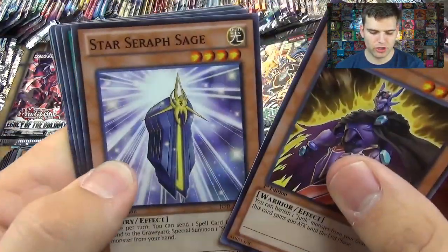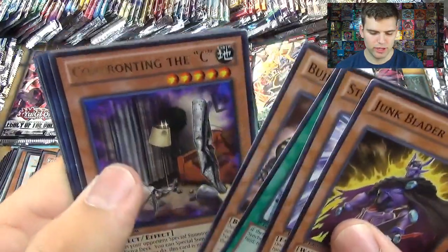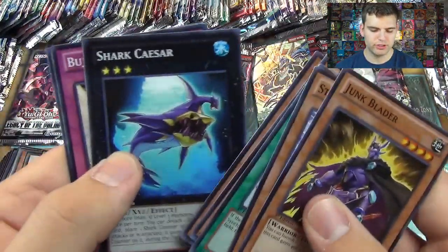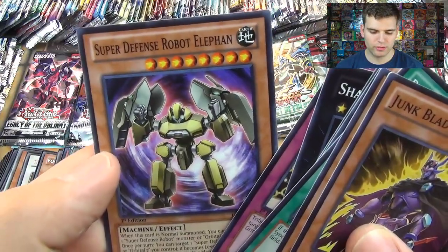Okay, from Judgment of Light we have Junk Blader, Star Stairs, Sage, Black and White, Wave, Pujingki Turtle, Confronting the Sea, and Mecha Phantom Beast Kunkuruta. Starting off with the Super Rare: Shark Caesar, Rujinfidel, and Super Defense Robot Elephant.